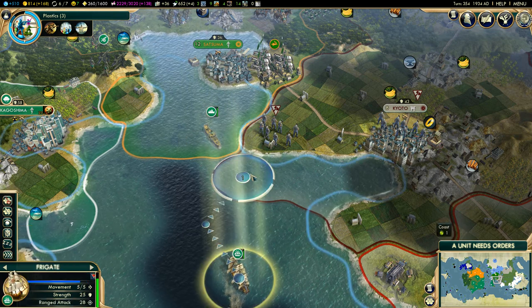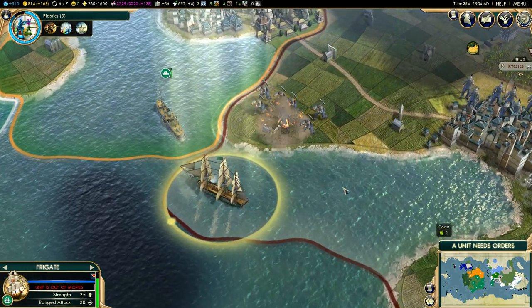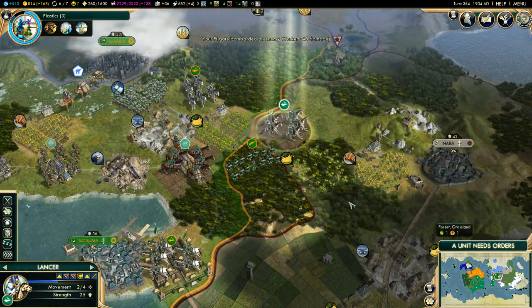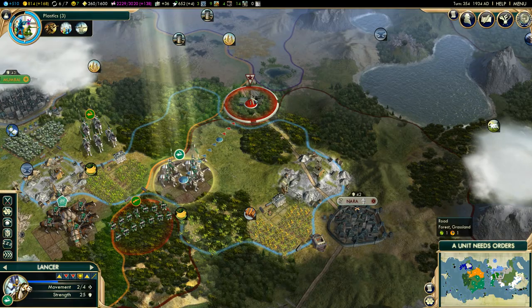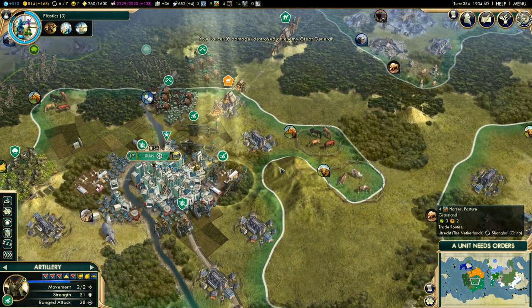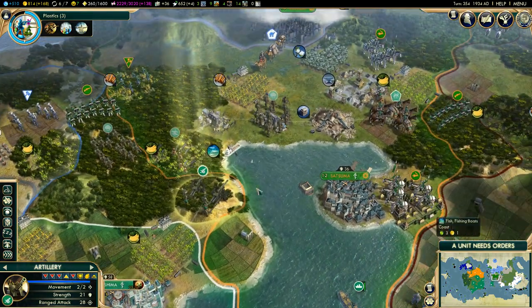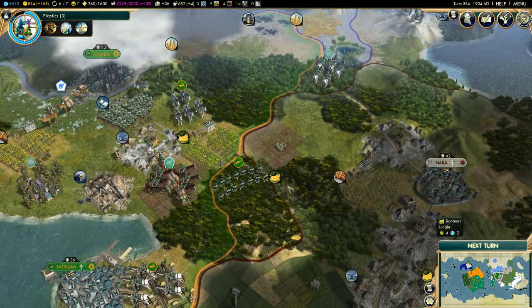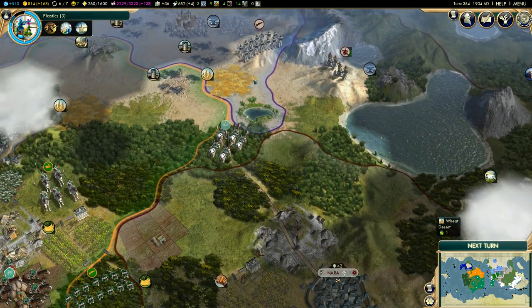Let's do a land bombardment then — kaboom! Okay, we're not going further here now. Can I capture you? Yes! Destroyed an enemy great general — we are causing some serious damage. Let's get those units on alert. We took out an enemy general in a little commando raid behind enemy lines.